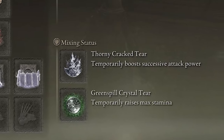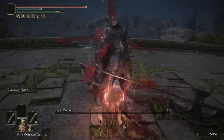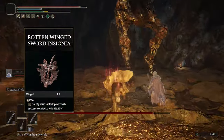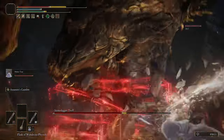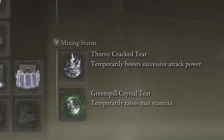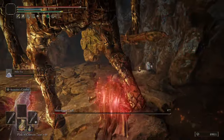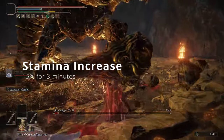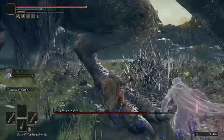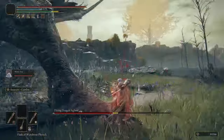For our Flask of Wondrous Physick, we're using the Thorny Cracked Tear, which temporarily boosts successive attack power — it stacks at 9%, 13%, and 20% and also stacks with the Rotten Wing Sword Insignia and Millicent's Prosthesis, pumping out a lot more damage. The second slot uses the Greenspill Crystal Tear, which gives a 15% increase to max stamina for three minutes. Since daggers chew through stamina, this is a solid buff that typically lasts the entire boss fight.